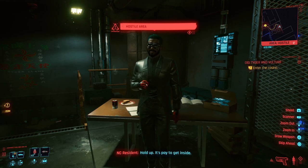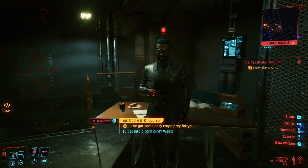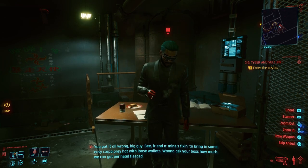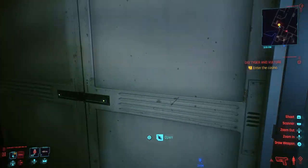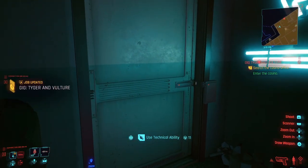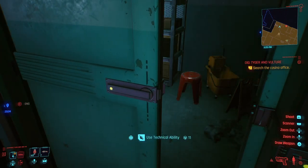Since my character is a slick-talking corporal lady, I was able to talk my way in without having to pay the entrance fee. But it's totally up to you on how you want to enter the club. Keep walking until you get to this door, which is the entrance of the club. Walk inside, and instead of going right, make a left to this door, which you'll need Tech Ability 11 to unlock. Open the door and you will see the box holding the item.